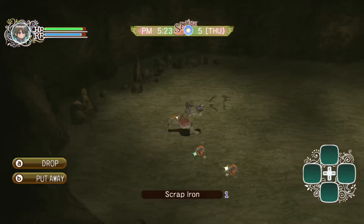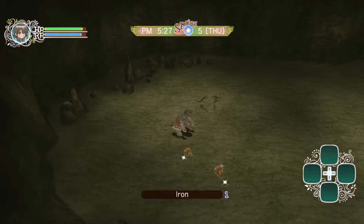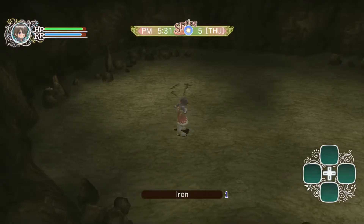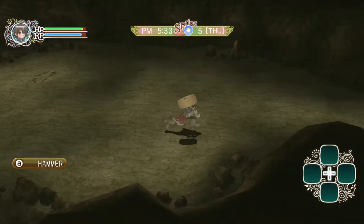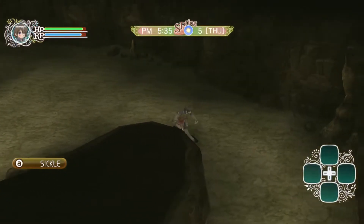We could go break some more rocks up there. We leveled up! We're getting lots of levels. The problem is breaking rocks uses a lot of our RP. We got quite a bit of iron - three pieces of iron and three pieces of scrap iron. We can always sell the extra for some profit.